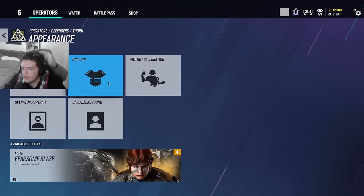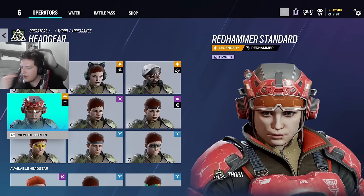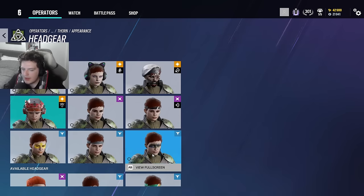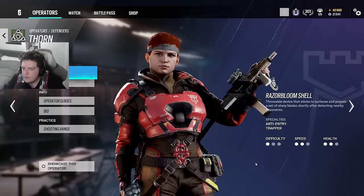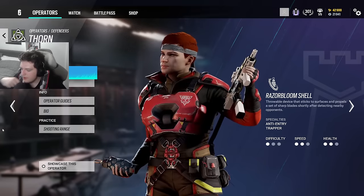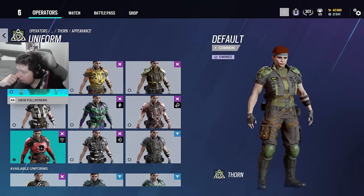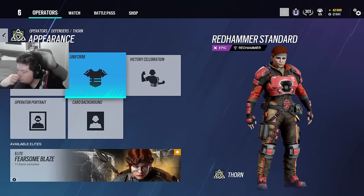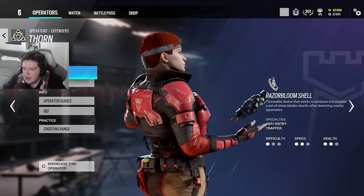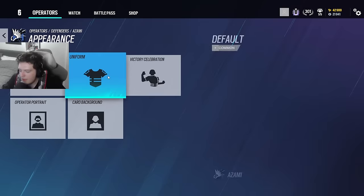Thorn — her design feels a bit boring. She has a Red Hammer set that's cool, but I don't like Red Hammer headgears — I like Red Hammer uniforms. So I'm more inclined just to drop the headgear. Hot take: I think Thorn is actually a bad operator — people only play her for her 1.5x scope, her gadget actually sucks, and I don't like her elite skin either. I'll just take the red hammer uniform.